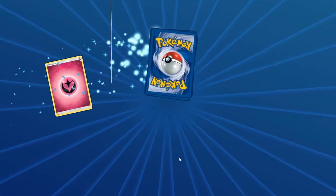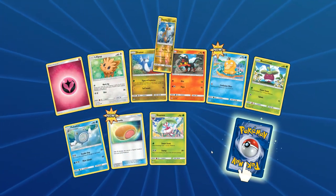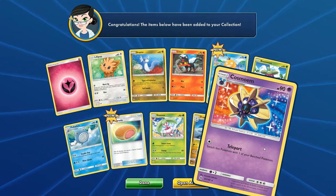Last two packs. Come on. Two to flip. Nice Dragonite - now I really want to make this Dragonite deck. And another Cosmo M.